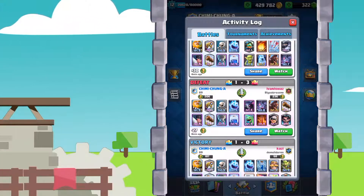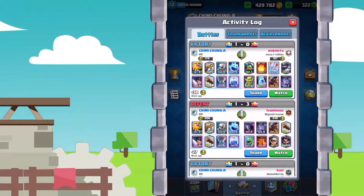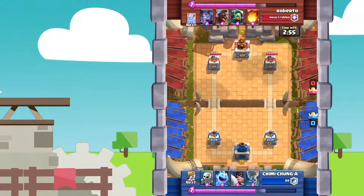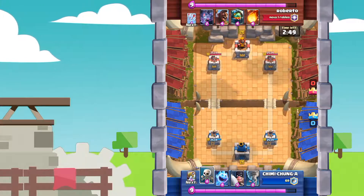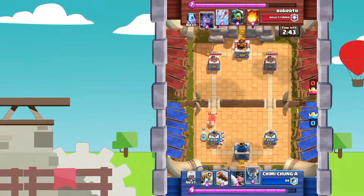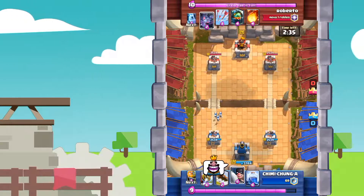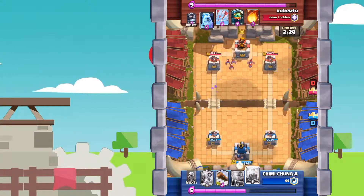Let's move on to our next replay against a Mega Knight Hog Rider deck. Now, Inferno Dragon is a very annoying card to face with this deck. However, I do have a Lightning which brings it down relatively low. Here is a very good play — Ice Spirit and freeze the Hog at just the perfect moment, so the Hog doesn't get a shot onto the tower, and I still activate that King's Tower. He laughs at me, I return the laugh, and the bats go down right there.